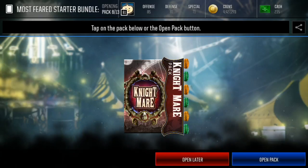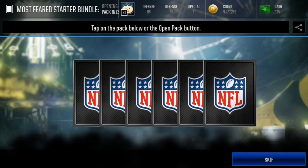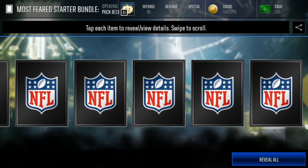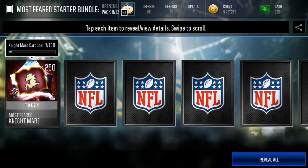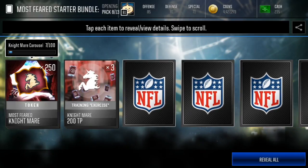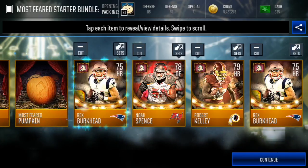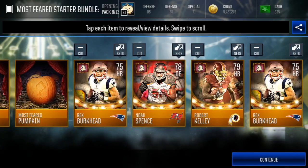This is the Nightmare pack — it has four gold or better Nightmare players. Just give me an elite, it's not that hard! Rex Burkhead. There's 200 training points for Nightmare, there's Robert Kelly, there's another Most Feared pumpkin, and Rex Burkhead again.